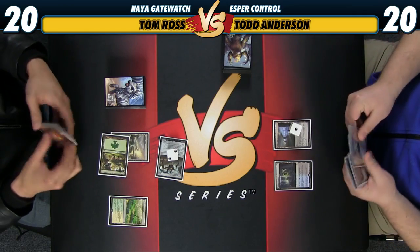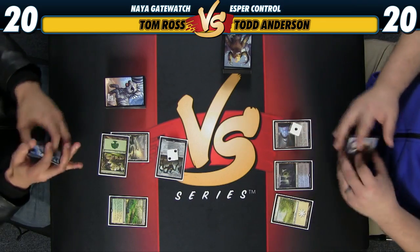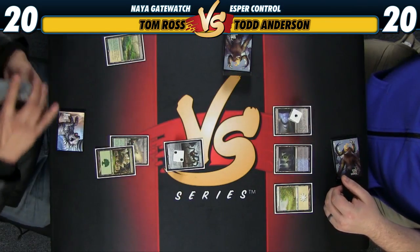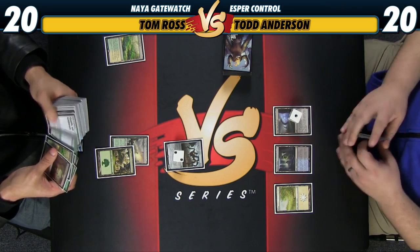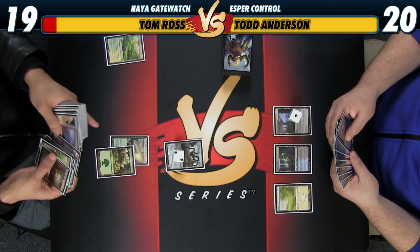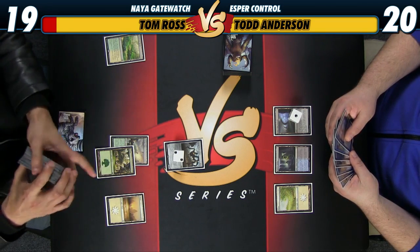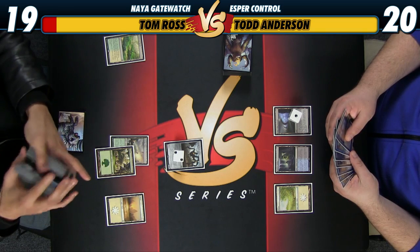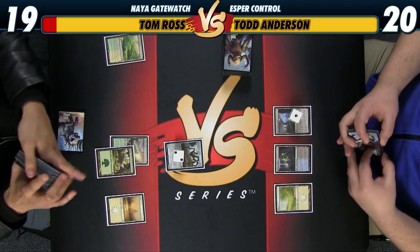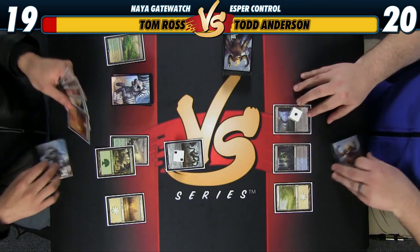Put a counter on this doohickey. I guess I'll get a Plains here. I want to keep the Canopy Vista in my deck in case I have to draw a fetch land and need to get it. You just want to make sure that if you draw a fetch land, you can get the battle land you need untapped. I do that a lot in Jeskai Black — just overfetch basics.